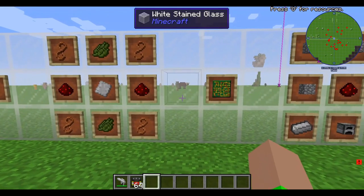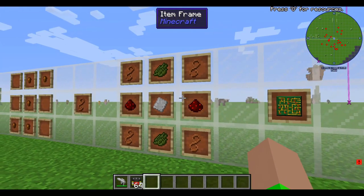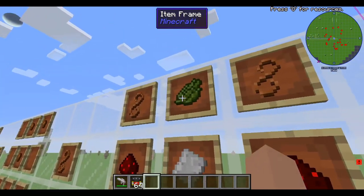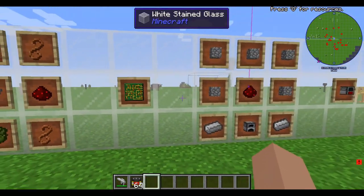The next thing you're going to want to make is the circuit board from Tech Guns, which requires four copper wire, one iron plate, two green dye, and two redstone. The green dye just made me think of grass for some reason.